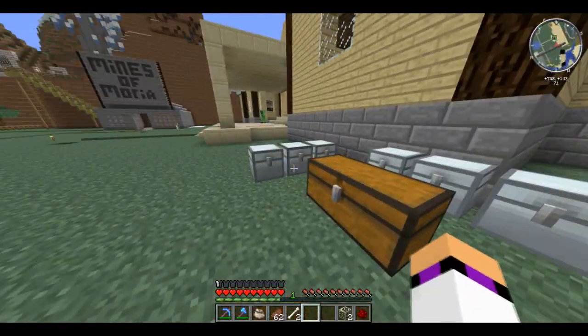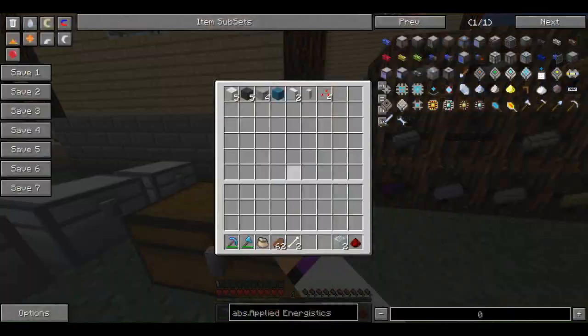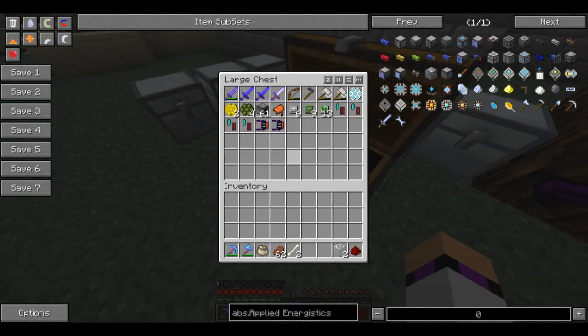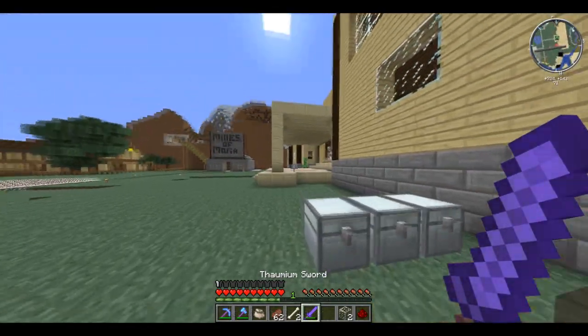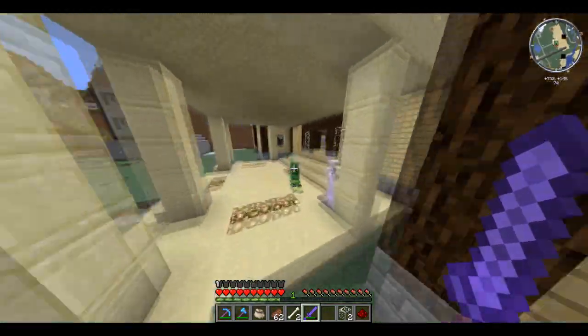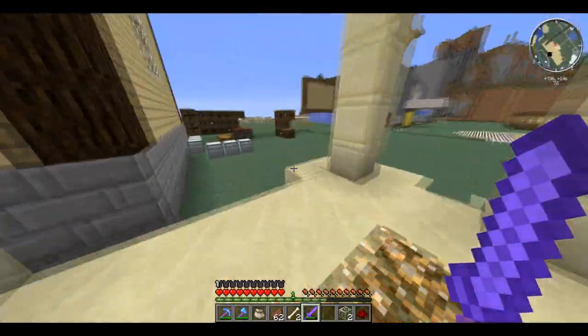I've got an idea — I think I've got a sword in one of these chests. There we are, knew I had one. Let's quickly go take this creeper out. There we go — one problem sorted.